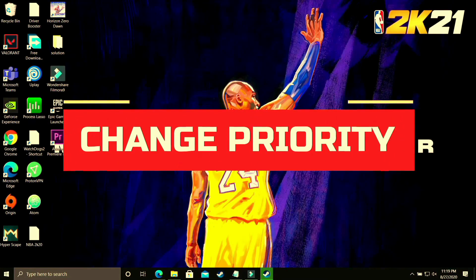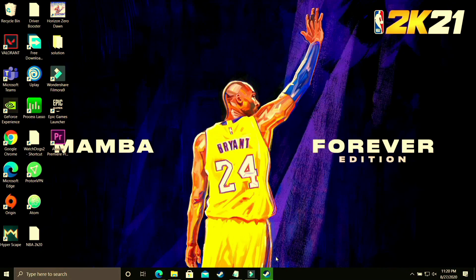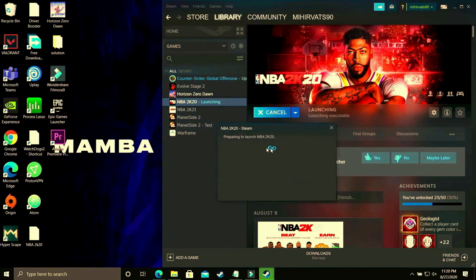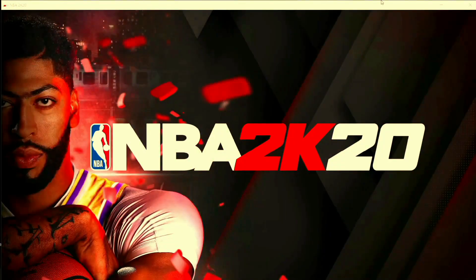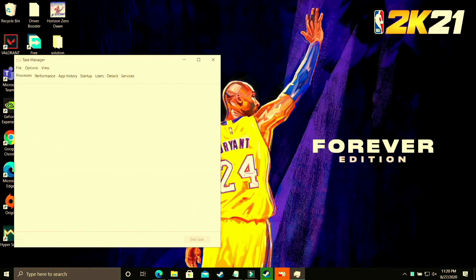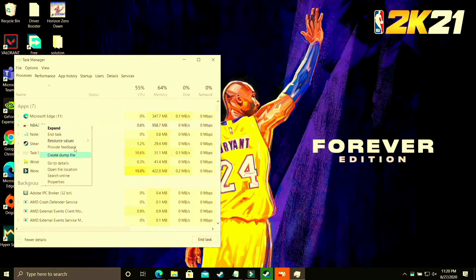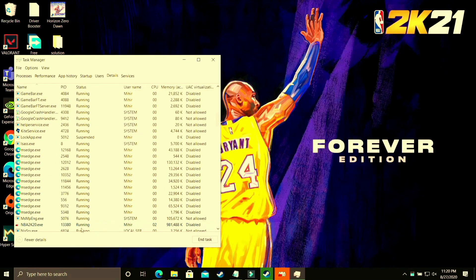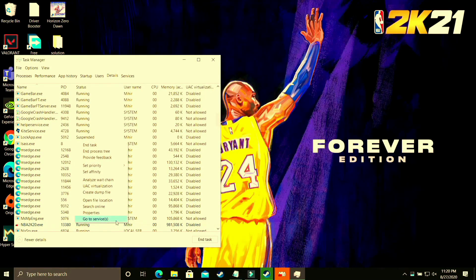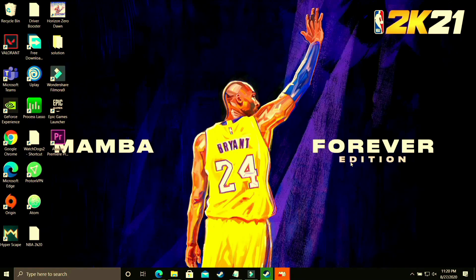In this step we'll be changing the priority of your game. Run your game with whichever launcher you use — Steam, Origin, or any other — then minimize it. Press Windows+D or Alt+Tab to minimize. Open Task Manager by right-clicking the taskbar. Select your game, go to its Details tab, find the exe file, right-click it, set priority to High, and confirm. This dedicates maximum PC power to running the game and you'll see a significant boost.